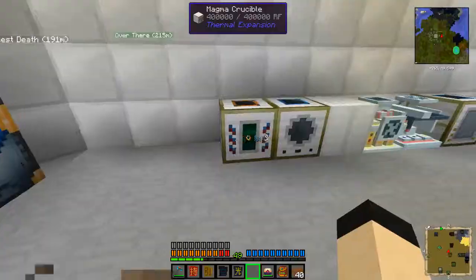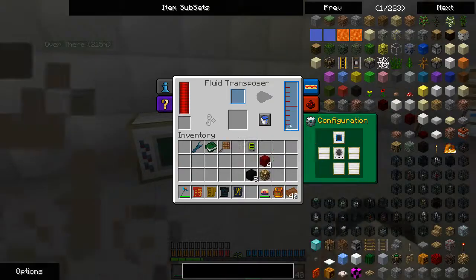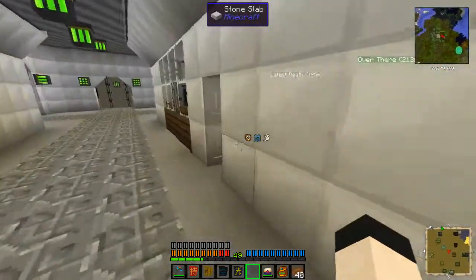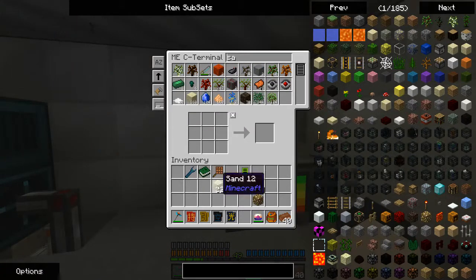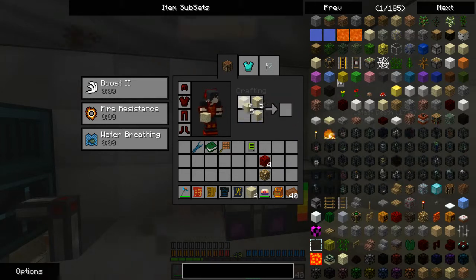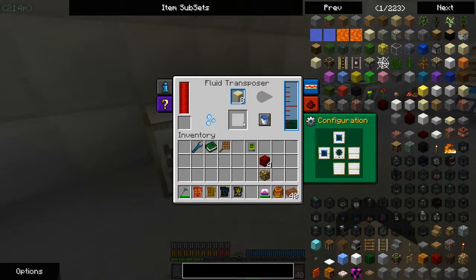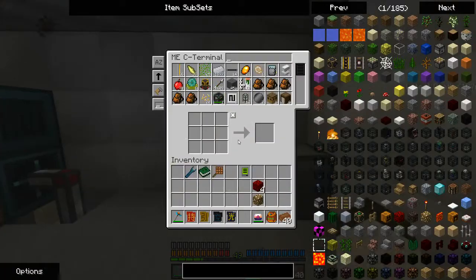So I've got this magma crucible here and in this magma crucible I'm going to place that, then that should be filling into the liquid transposer. I don't need obsidian for this — I need sand, I'm gonna need sandstone. I think obsidian works too, maybe — well probably not otherwise it probably would have shift-clicked in there. So that's going to make us eight of that.